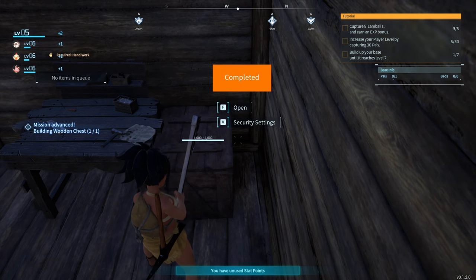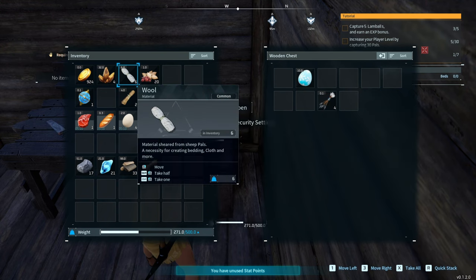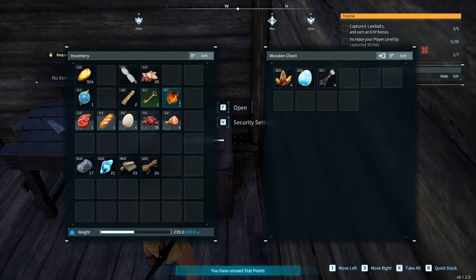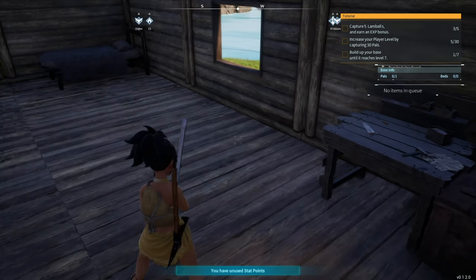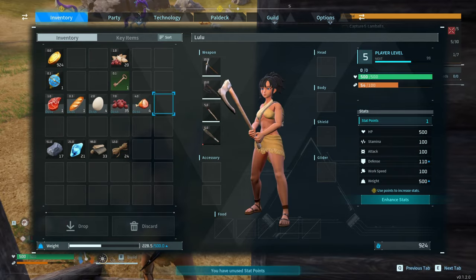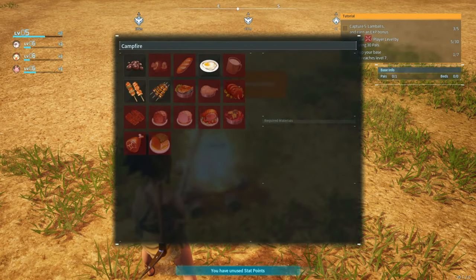Wooden chest open — that is really small capacity, not gonna lie. Let's get some stuff out of inventory. Oh, we needed a campfire too! Let's open the door and build the campfire — campfire done, now we can cook stuff.